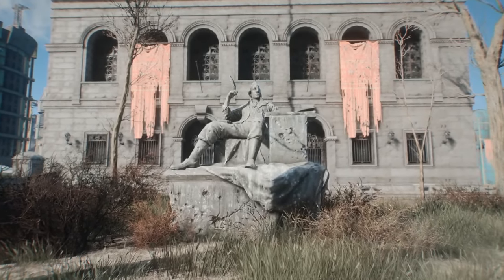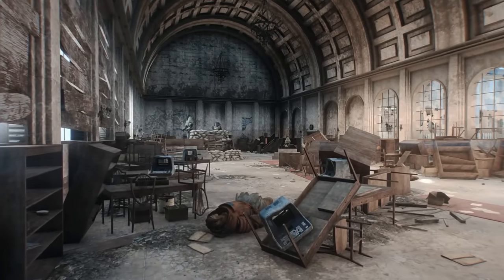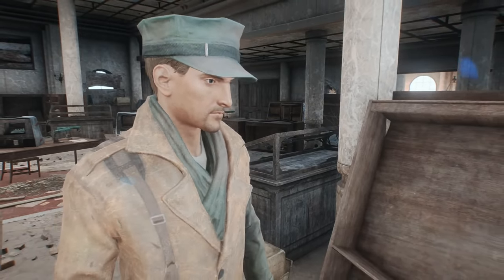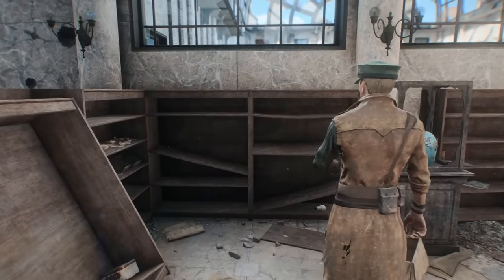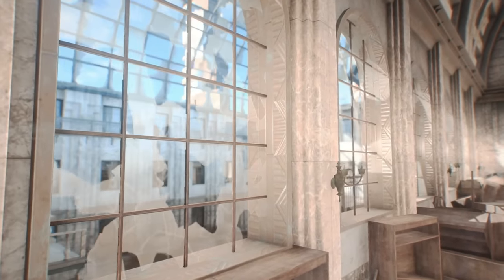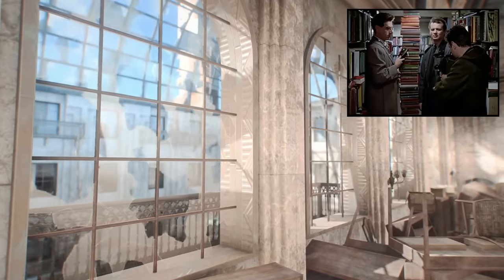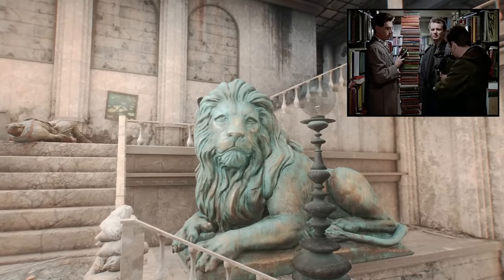Sixth, if you enter the Boston Public Library — an old library currently occupied by some very serious robots at war with super mutants — with MacCready tagging along as a follower, he may say the following line of dialogue: 'Let's be careful. No human being would possibly pile books this way.' This alludes to a scene from the classic movie Ghostbusters, wherein Bill Murray comments 'no human being would stack books this way' when inspecting a pile of novels in a library while searching for ghosts. I'd play the clip for you, but copyright and everything — so here's a picture.